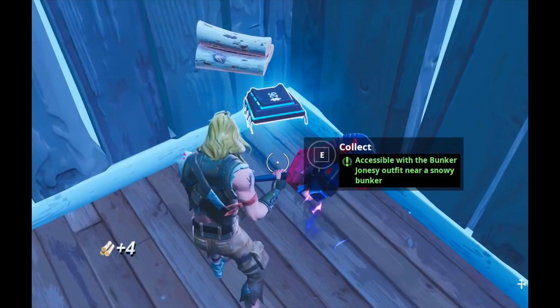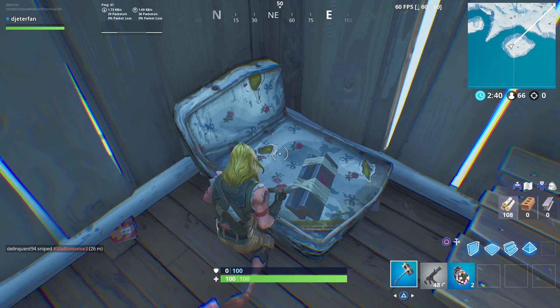Come inside of this little shack and you will find today's Fort Bite located right on top of this mattress. As it says, you will need to be wearing the Bunker Jonesy outfit in order to pick it up. If you do not have this skin on, it will say that it is locked and you will not be able to collect it until you come back with this skin. Hope this video helps — if it did, be sure to drop a like down below and I'll catch you guys in the next video. Peace.